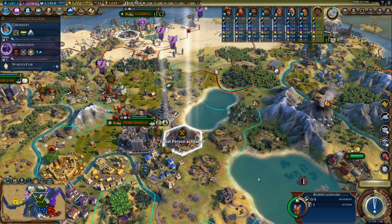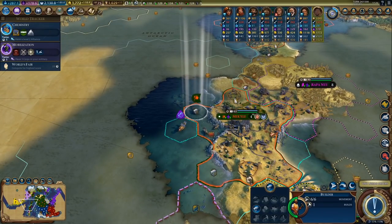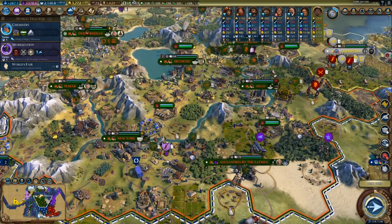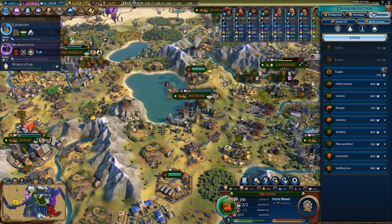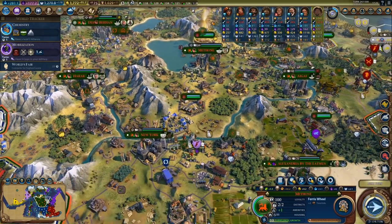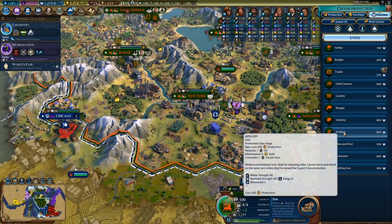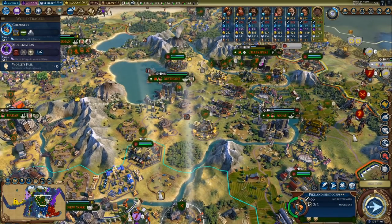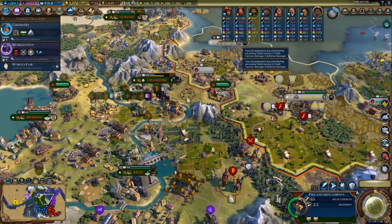There's the engineer — let's just pop him right away. We can get some fisheries. How about we faith-buy a unit? I would say artillery. That's 860 faith — a little bit expensive but it's worth it. That way we'll get two artillery armies literally on the next turn, and that is quite a lot of extra firepower.